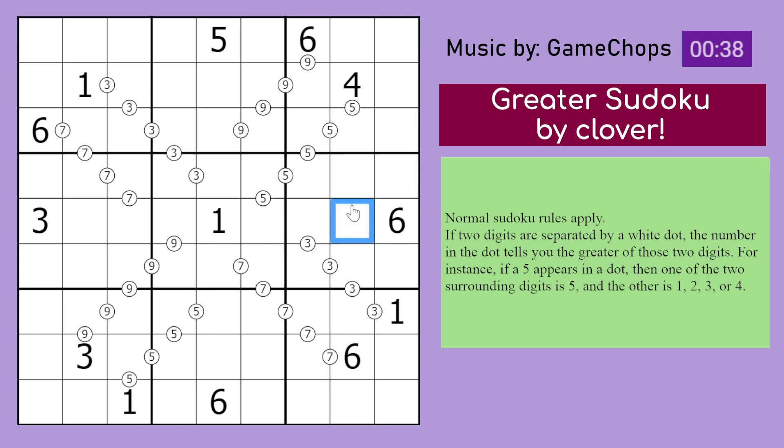So for example, if those two digits have a 3 in them — 3 in the middle — then the greater of those digits would be a 3. Something like this would be valid, but something like this would be incorrect. Those are the rules, so let's begin solving.